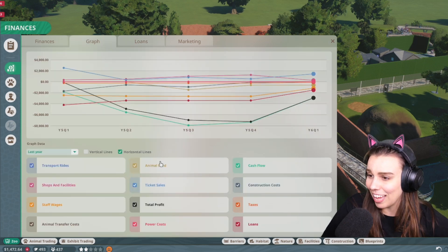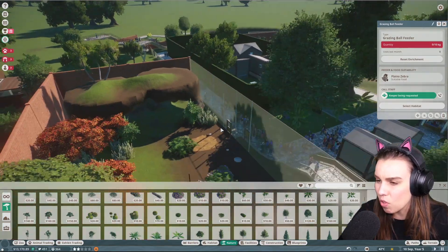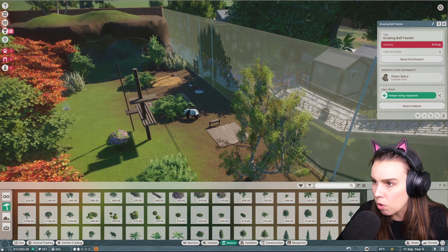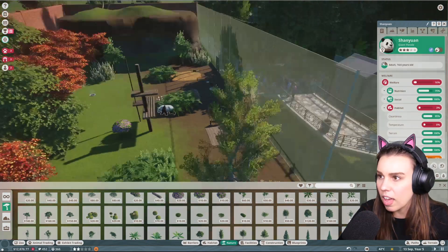We've almost paid off two of our loans — that's good, we paid off a loan! Cash flow isn't great, finances are not amazing. The panda is also low welfare. Why are you low welfare? You have all the toys you could ever want!